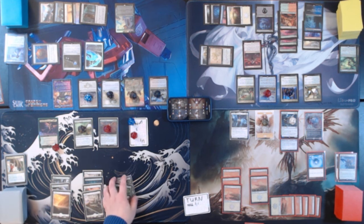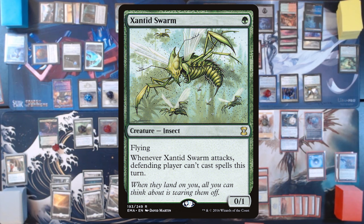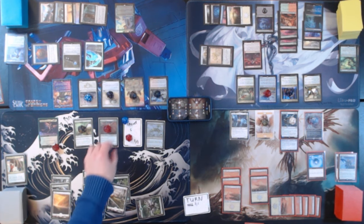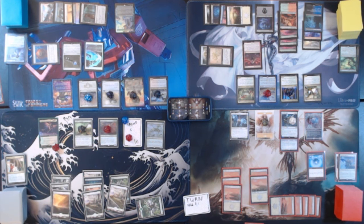Untap, upkeep, draw. Play Plains. Tapping green to play Zanted Swarm — a flying 0/1. When Zanted Swarm attacks, the defending player can't cast spells this turn, meaning they can't cast spells during combat or during your second main phase. Now we have three 2/2s, a 3/3, and a 2/2. We really don't want to be swinging out either right now. We're going to pass to whatever turn we're on — probably more like turn 9 or so.